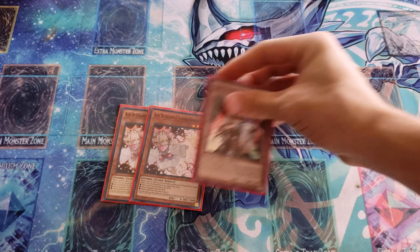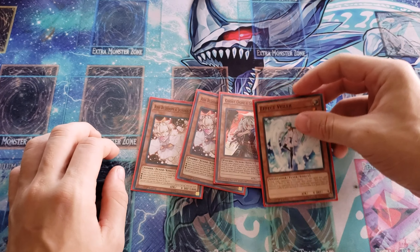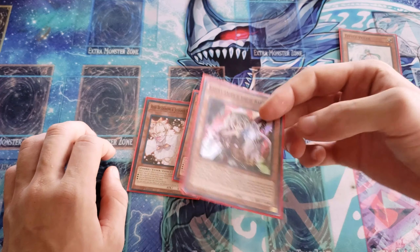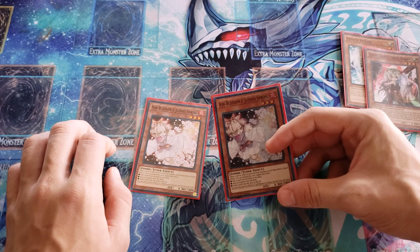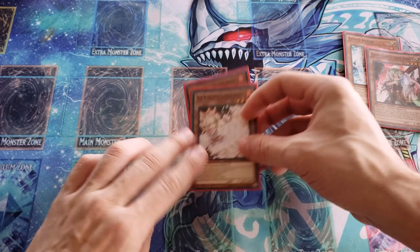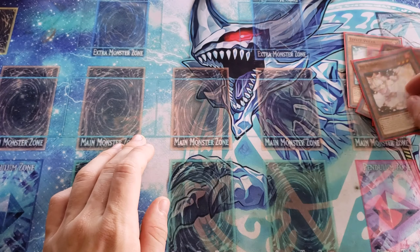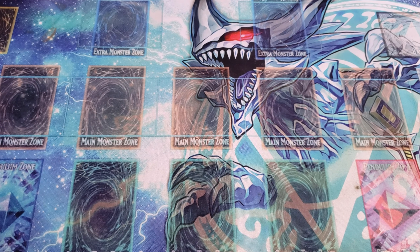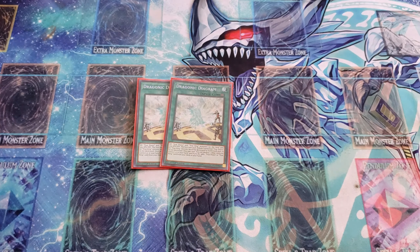Next up are the hand traps: Ash Blossom and Joyous Spring, Ghost Ogre and Snow Rabbit. Snow Rabbit destroys cards that activate effects, and Ash Blossom negates anything that fetches from the deck, sends to graveyard, and so on. These three hand traps can negate or interrupt your opponent.